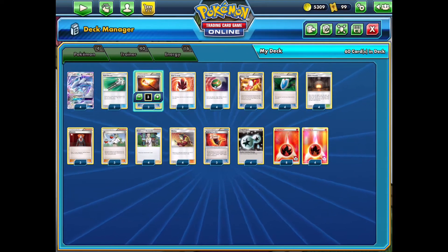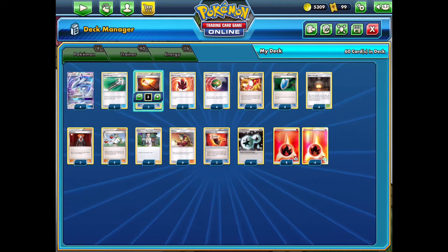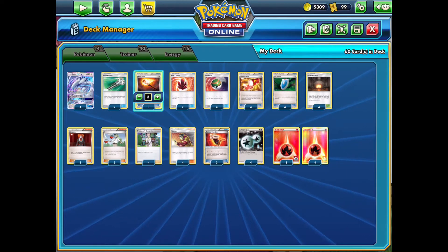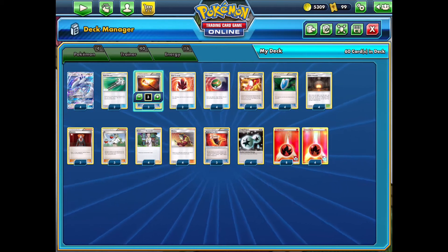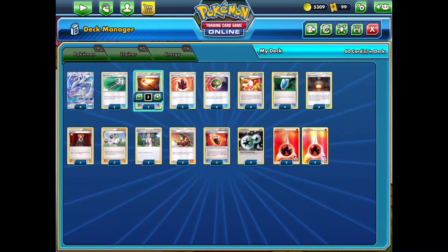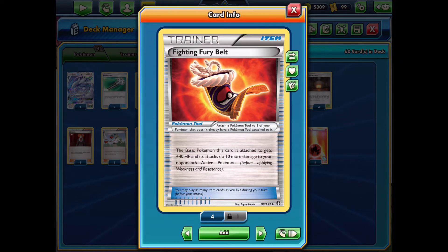We have other consistency cards like Nest Ball and Trainer's Mail and Versus Seeker to ensure a good amount of draw power. We also have two copies of Field Blower to get rid of our opponent's Chaotic Swells so we can put Giant Hearth into play. The main card I want to discuss is Fighting Fury Belt — great for that extra 10 damage to knock out things like Crobat on the bench, or anything with 180 hit points, as well as the buff of 40 HP.